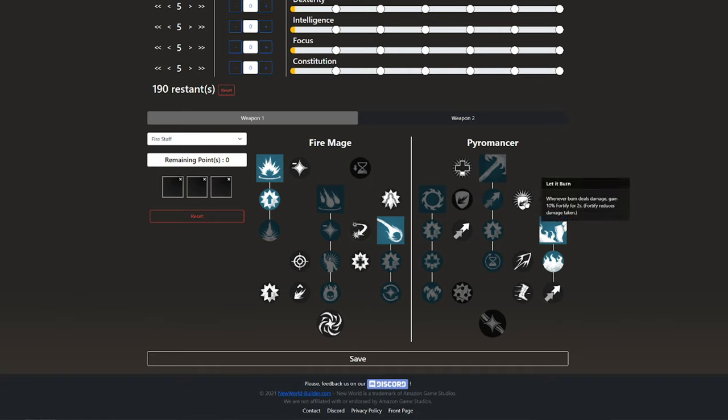On the next row we have Let it Burn. Whenever Burn deals damage, gain 10% Fortify for 2 seconds. Fortify reduces damage taken. This is a really good talent to have, just to be able to take an extra hit. I think it's better than Heat Up, because you never block a melee attack anyway, and we already have the 5% mana restore on heavy attack, so we don't need Heat Up at all.